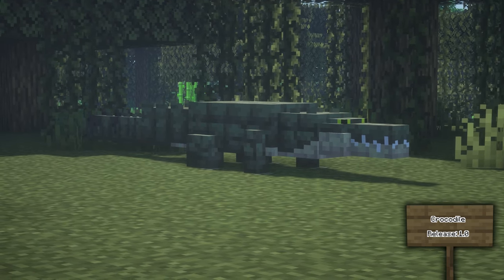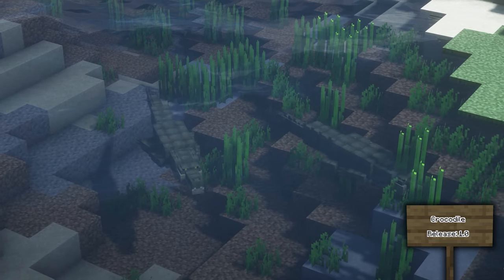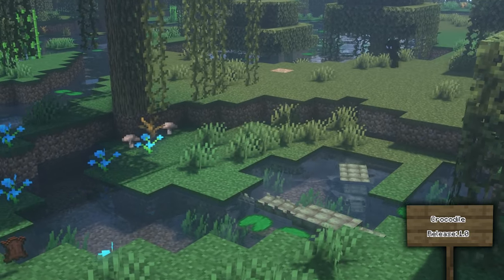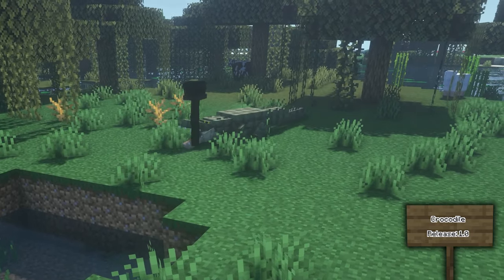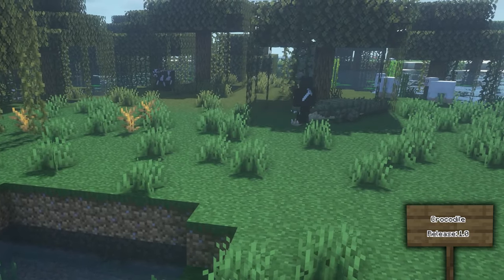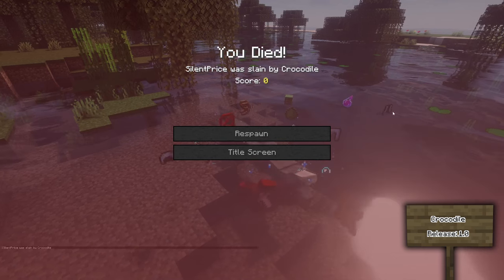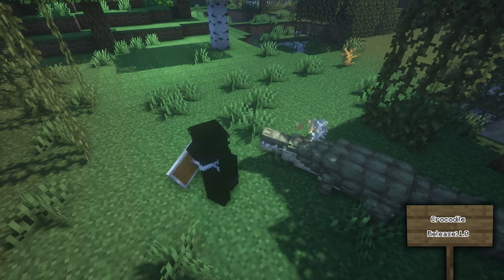The Crocodile can be found rarely in rivers and swamps and is completely hostile. If you come across a crocodile, be prepared to fight as it will lunge at you and grab you, pulling you underwater while spinning, making it hard to escape. However, you can block its lunge with your shield which will temporarily stun it, giving you enough time to escape.